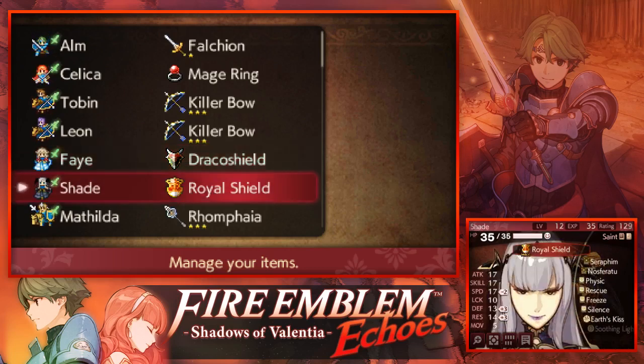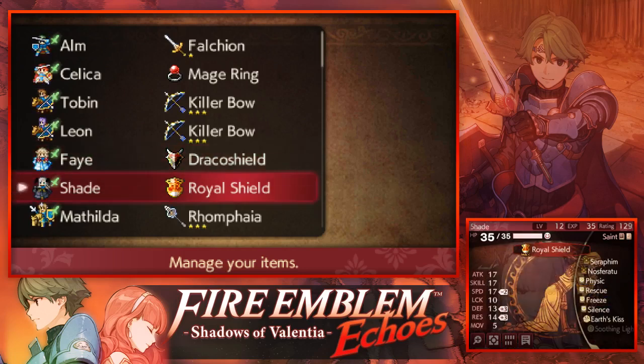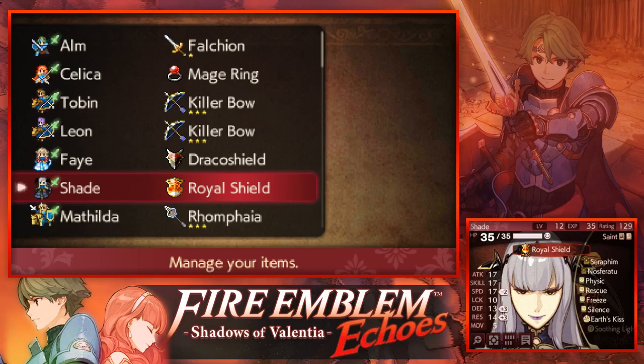Then I've got Shade, who is from the Cipher Legends DLC. She is a really good Cleric because she's actually pretty bulky compared to other Clerics — good defense and good resistance. Her attack is pretty lacking, which reduces her Silence range, making Silence pretty much worthless on her. But Freeze can be quite useful against Red Fighters and some mounted units. She's also got Physic and Rescue, just like Fae, and that's why I'm using her over Silk or Jenny.